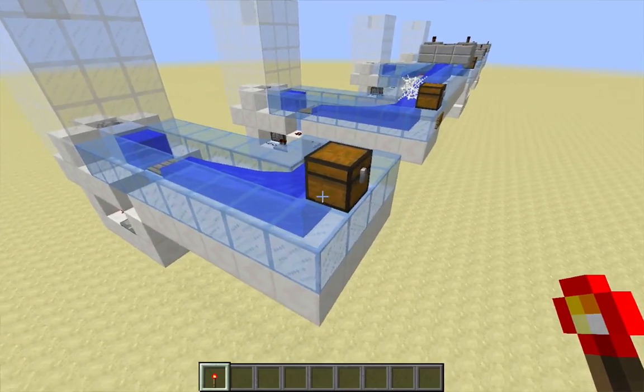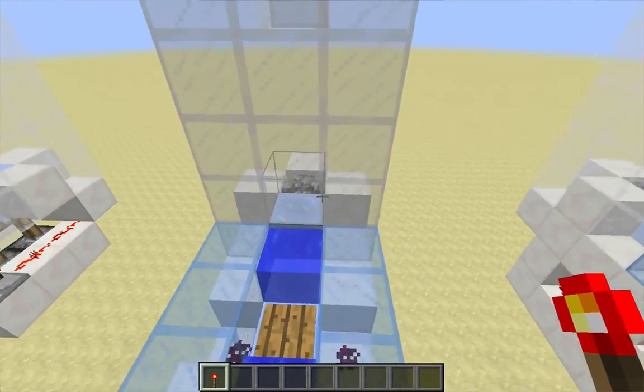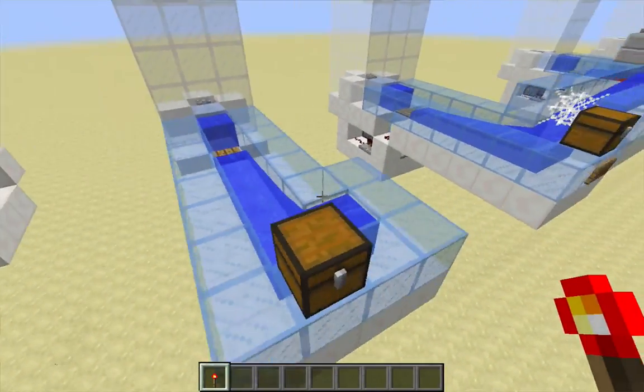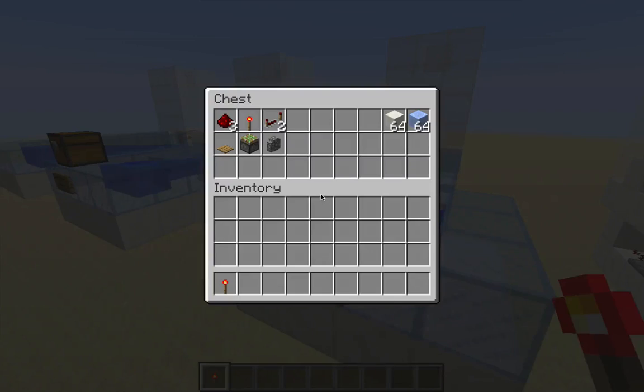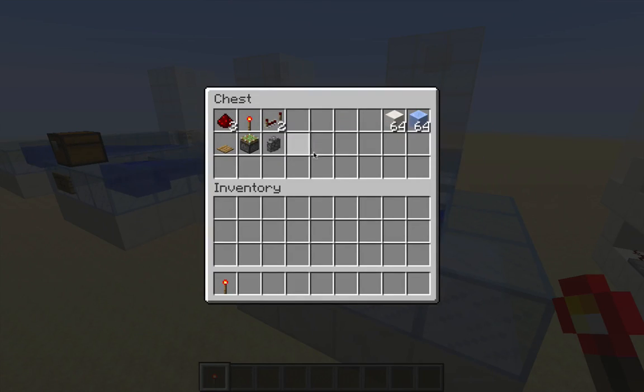So I've been working on designs that will preserve the smooth motion of items through the glass tower. And this is the design that I've settled on. The conversion kit for this is also really, really minimal: small amount of redstone, pressure plate, piston, and cobblestone wall.